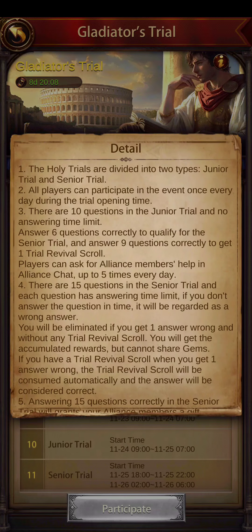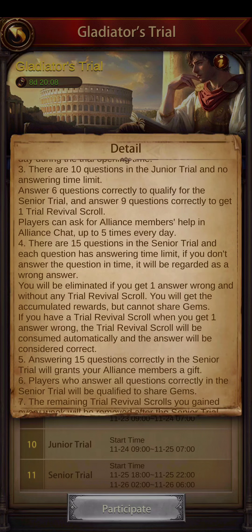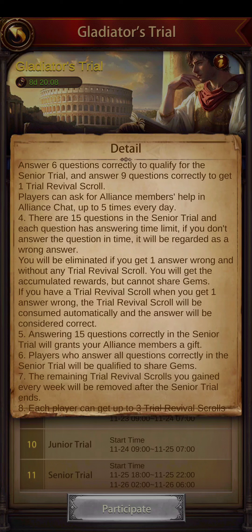The early trials are divided into two types: junior and senior. All players can participate in the event once every day during the trial opening time. There are 10 questions in the junior trial with no answering time limit. Answer six questions correctly to qualify for the senior trial, and answer nine questions correctly to get one trial revival scroll. Players can ask alliance members for help in alliance chat up to five times every day.